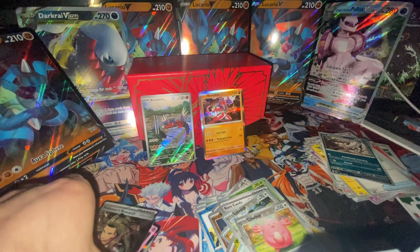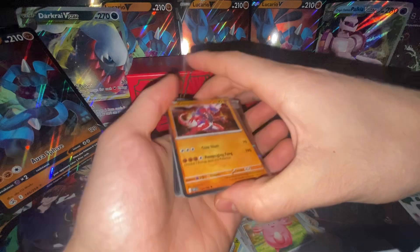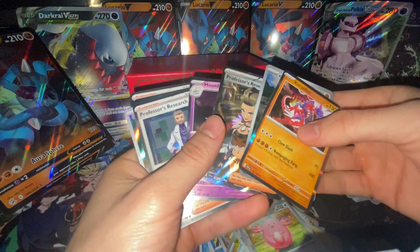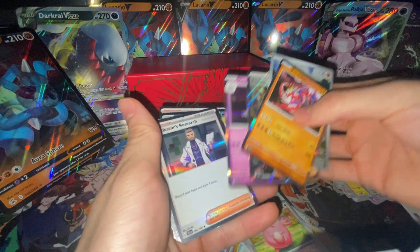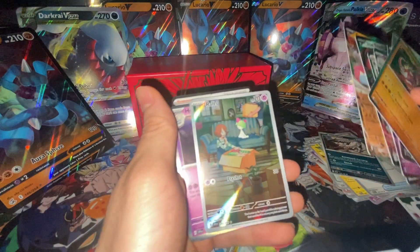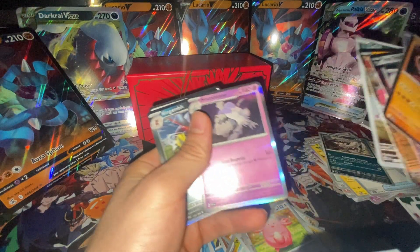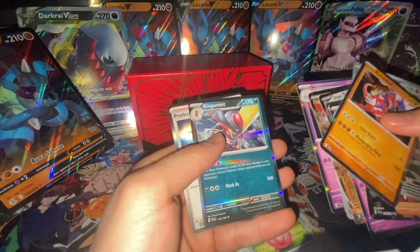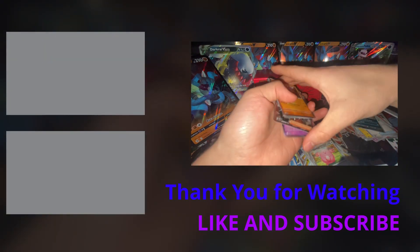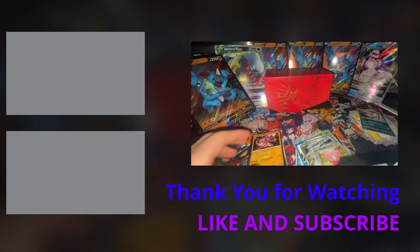Alright, those are some decent packs. These are the hits we got: the Coridon, Professor Research, Houndstone, Professor Research, Iron Treads, Great Tusk, the Ralts Full Art — it looks really nice but has a bad cut in the middle — Houndstone again, King Gambit, and Professor Research again. If you enjoyed that, subscribe and see you guys next time.